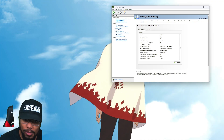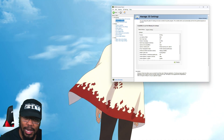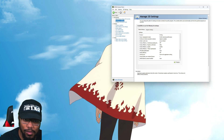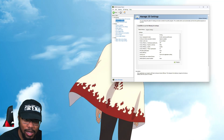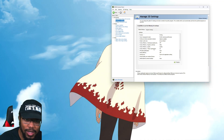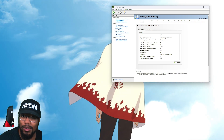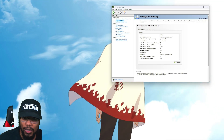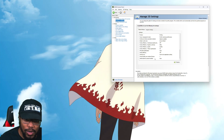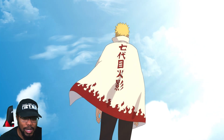Scrolling down: Power Management Mode — Prefer Maximum Performance is a huge one. Make sure OpenGL Rendering GPU is set to your GPU for the game. Shader Cache Size, leave it on default — I've seen people change that and I would not. Texture filtering settings: anisotropic filtering off, negative LOD bias allow, filtering quality trilinear, threaded optimization auto, triple buffering off, vertical sync set to Use 3D Application Setting. OpenGL and Virtual Reality leave on auto.